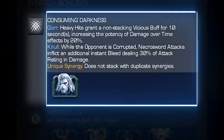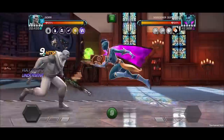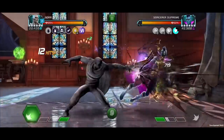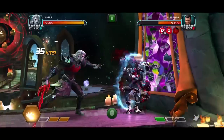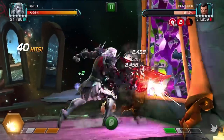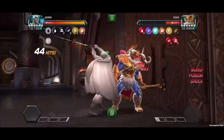Consuming Darkness: with Null on the team, when performing a heavy attack Gore grants a non-stacking Vicious buff for 10 seconds, increasing the potency of damage over time effects by 20%. With Null, while the opponent is corrupted, Necrosword attacks inflict an additional instant bleed dealing 30% of attack rating as damage.